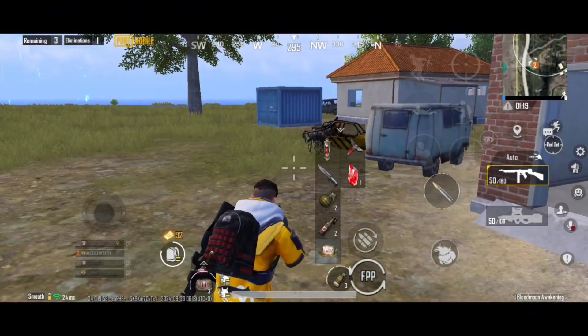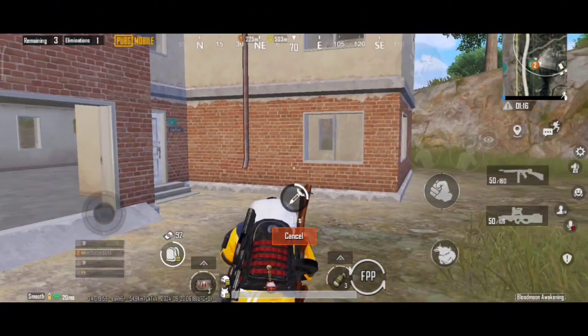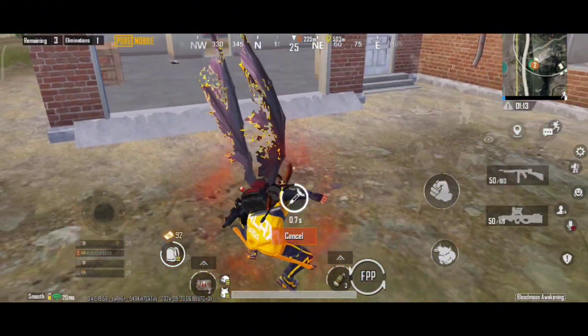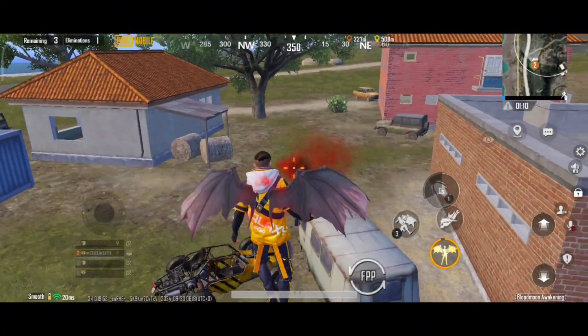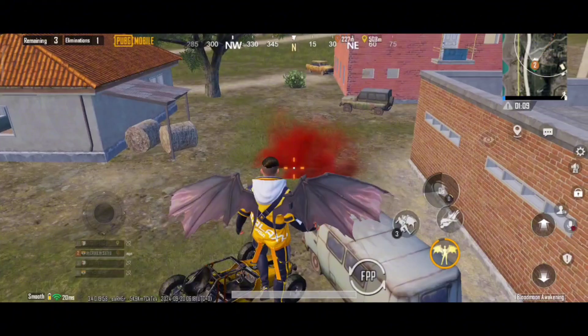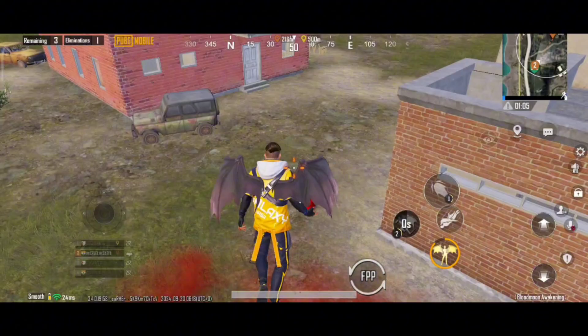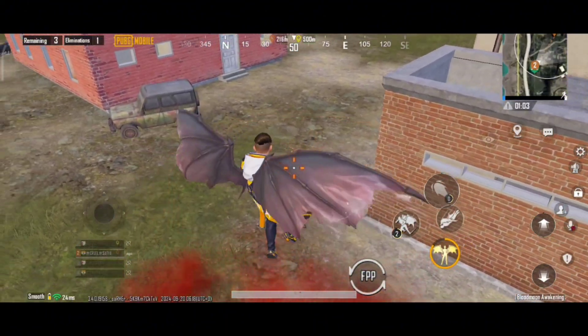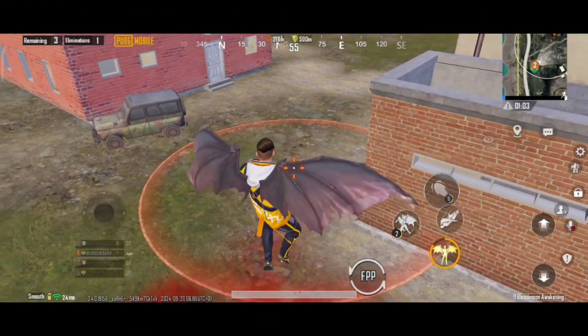The fire will damage the enemies and create a smoke effect. The enemy will take damage. This is the second feature — we can damage the enemy with this power.